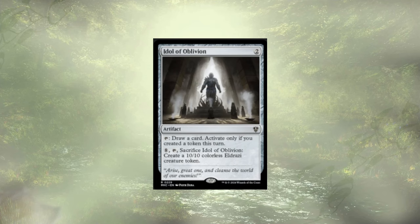Wizards, what are you doing? I shouldn't have needed to add Idol of Oblivion into a token deck. It's super cheap though — goes for about a buck. You're in a token deck, you want card draw. The second effect could be cool, but you're here for card draw.